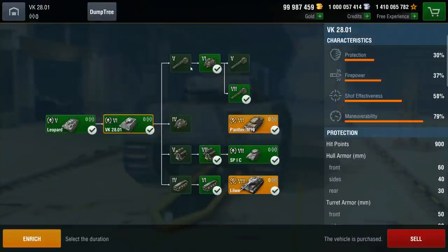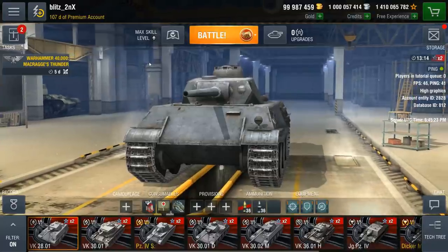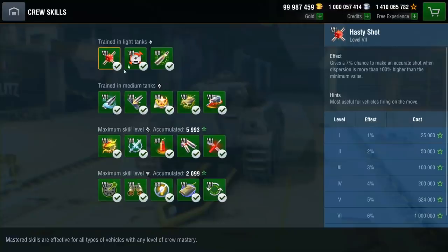You get elite experience by using a tank — driving it, researching all the modules and the tanks that succeed it. For example, with the VK 28.01, once you've researched all the guns, turret, engines, tracks, and the following tank like the SP I C — no need to buy it, just research it — the tank becomes elite. All combat experience earned after that goes into a big pool of elite experience, which you can now use on crew skills.